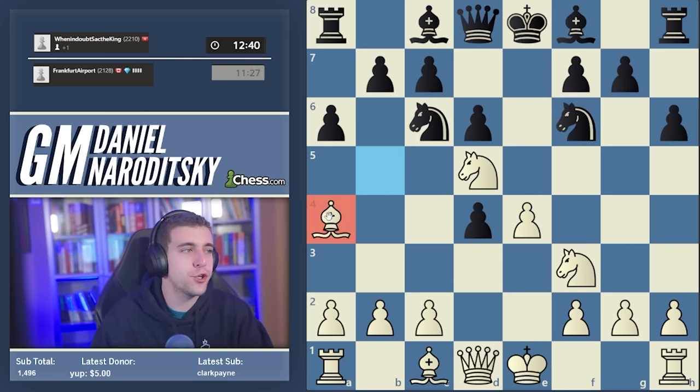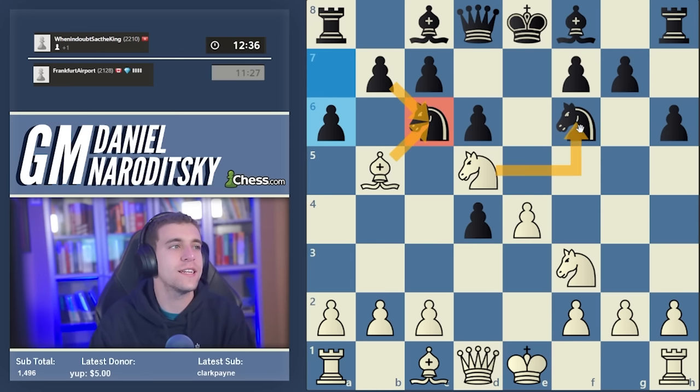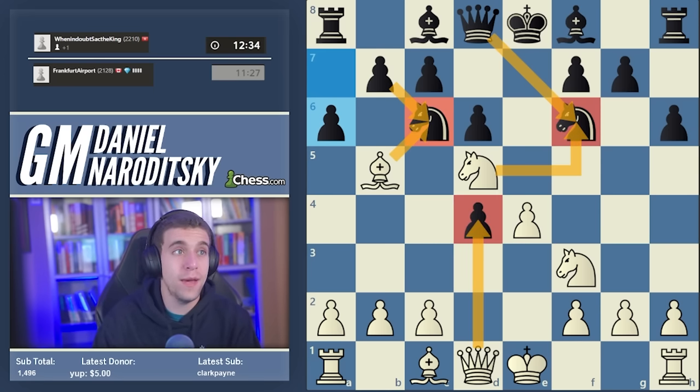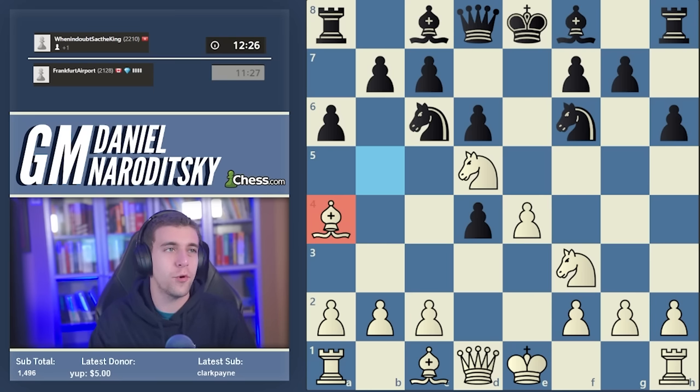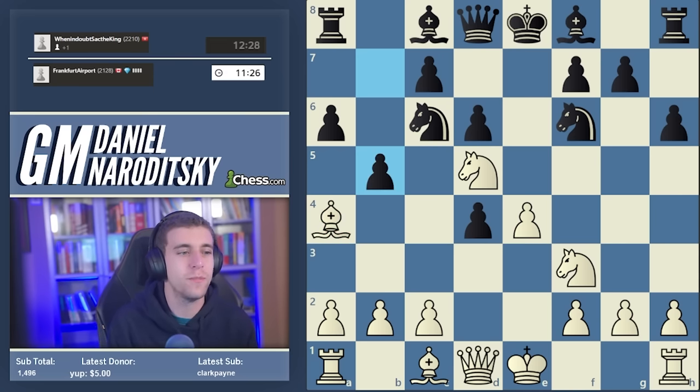My intuitive guess is that bishop a4 is inferior objectively — probably the best is to take on c6, take on f6, and maybe take on d4 with the queen. But that's not really in the spirit of the Belgrade and this poses more practical problems for black. There is a Chessable course on the Belgrade which probably has a lot of these modern ideas — I'll look it up after the game and give you some context.